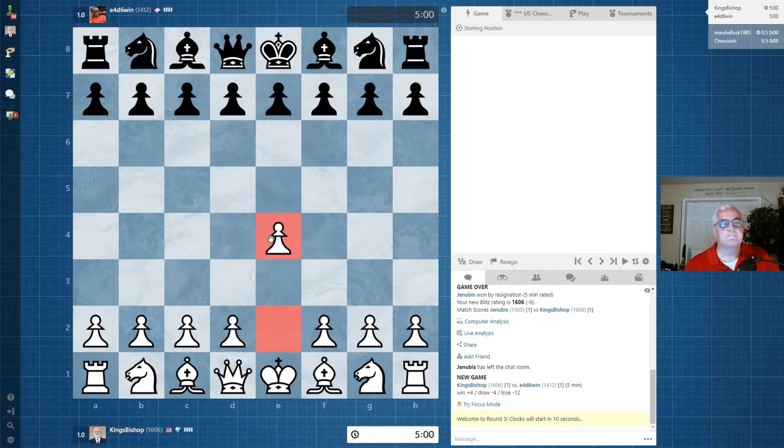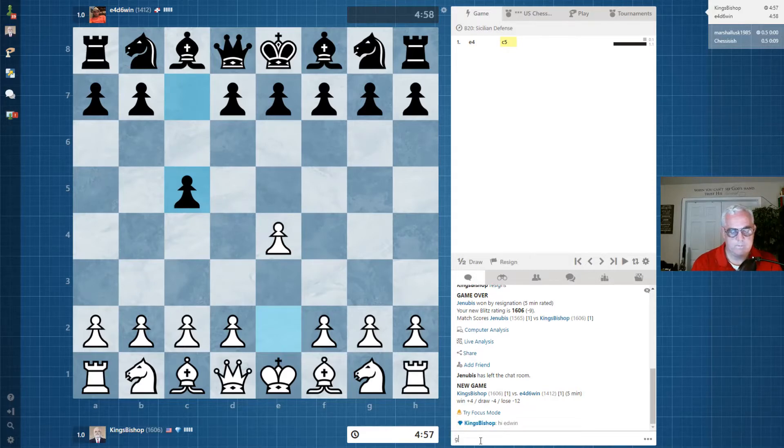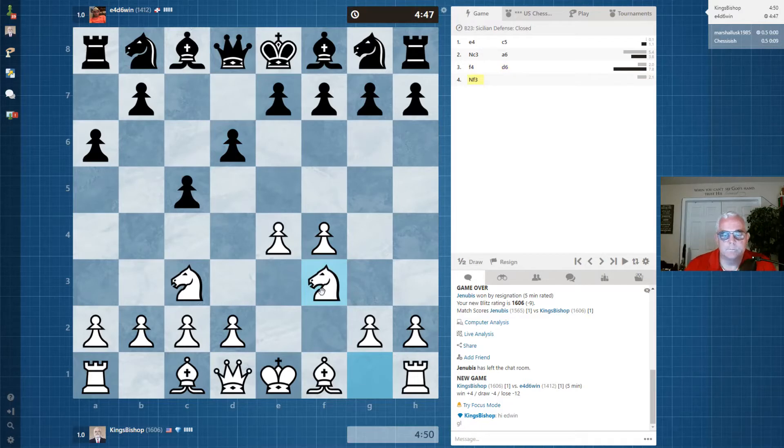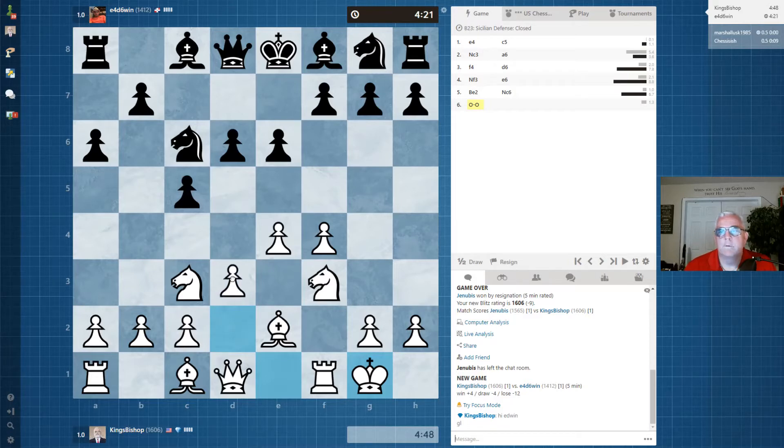Okay, so here's Edwin. I can't remember his last name. Another Sicilian defense — we'll try what we tried before. I'm not sure how familiar he is with this opening. He's taking quite a while for opening moves.